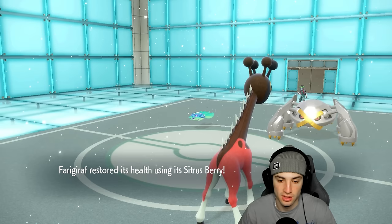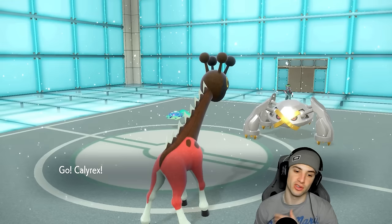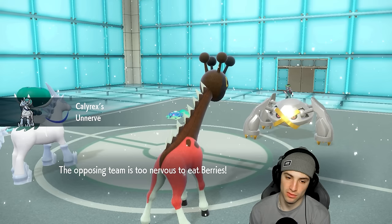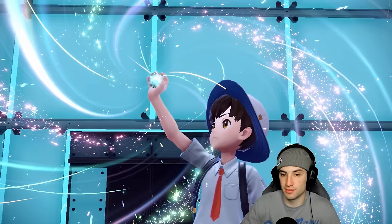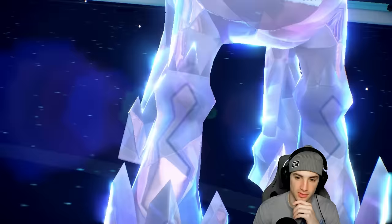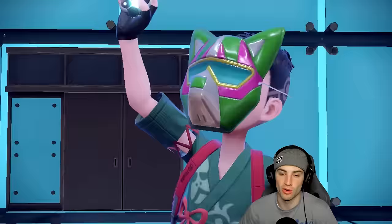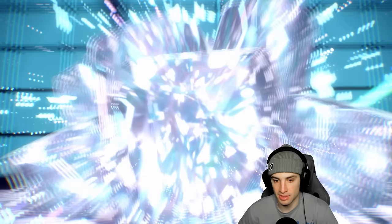Ice Rider Calyrex gets some Leftovers HP recovery. I consider Terastalizing Ice Rider since Steel moves might not be ideal on that slot. The play is to Terastalize, use Glacial Lance with Water Tera, and get Helping Hand support — just trying to eliminate Terapagos. We have three to four turns left in Trick Room so I'm just going to spam Glacial Lance for as much damage as possible. If they take out Farigiraf, no big deal — I'll bring out a stronger Pokemon in Trick Room.